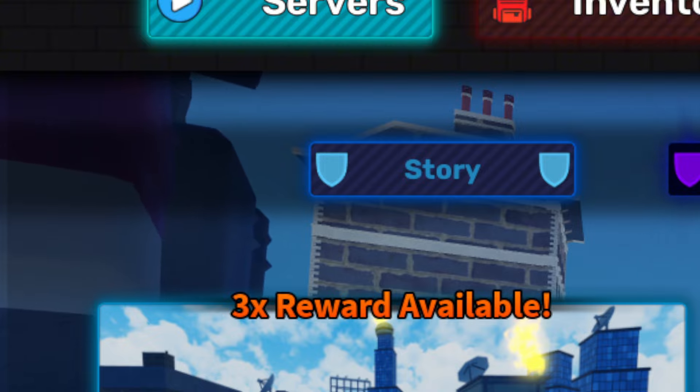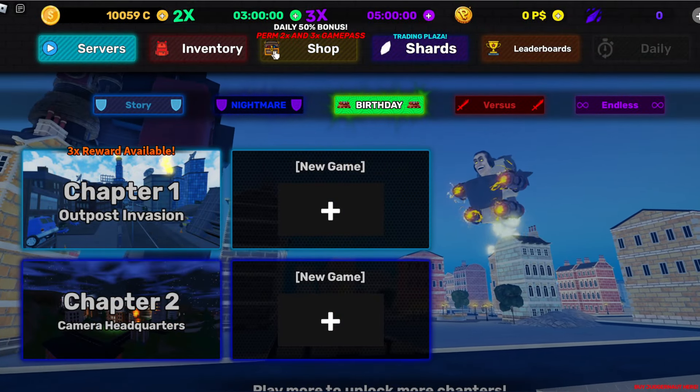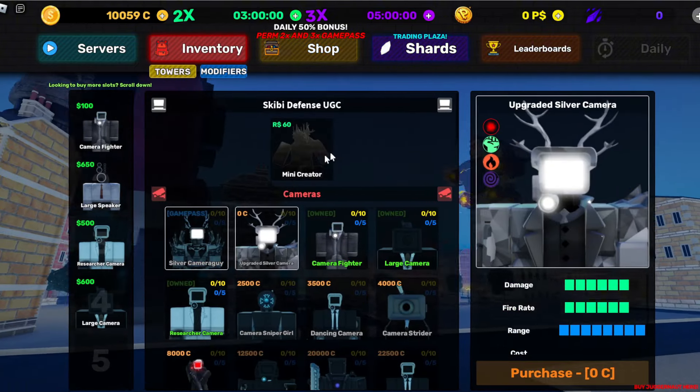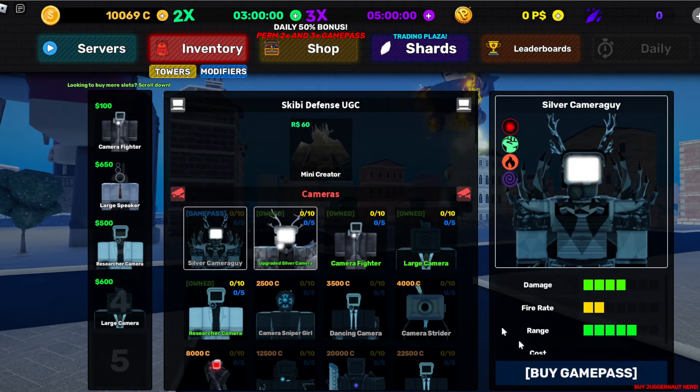We actually have a lot of credits now in the game, and I'm going to see what I should go ahead and buy first. The only problem is I don't know what to buy. Can we purchase this? Apparently I just bought something there - okay, that's a game pass.